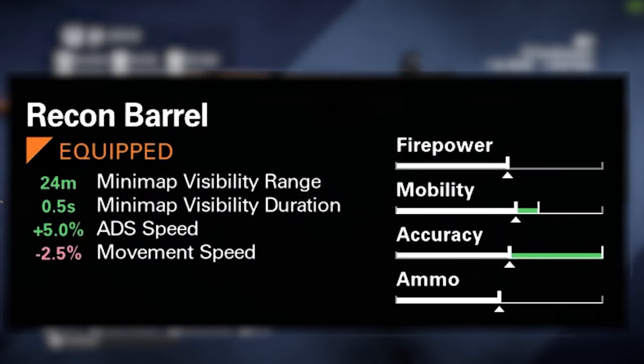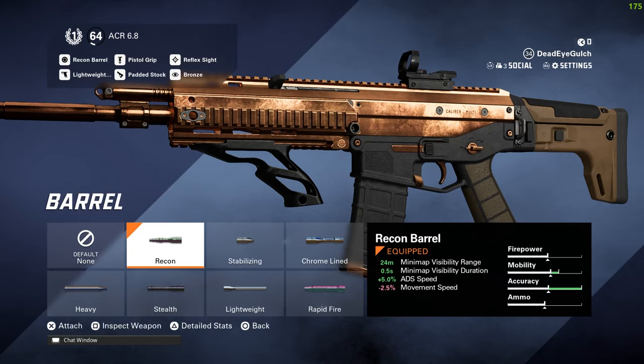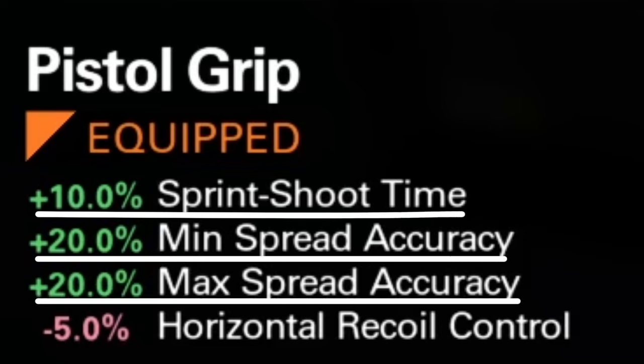We've got the recon barrel, which gives 0.5 minimap visible duration and 5% ADS boost, so I can quickly aim in with the speed to do it properly. That goes well with the pistol grip too — sprint-to-shoot time, minimum spread accuracy, and max spread accuracy. Controlling this gun at short to medium range is very good, and even at long ranges too.